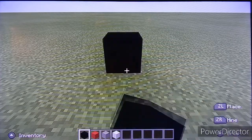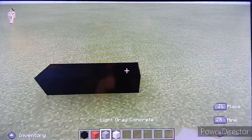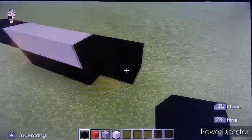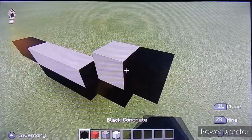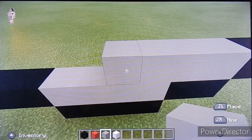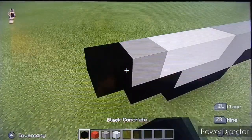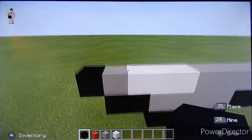We're going to place four black concrete — one, two, three, four — on top of that, four light gray concrete. To the left and right we're going to place two black, and then on top we're going to place a light gray, a black to the right, and three more light gray. Then we're going to place three white, one light gray, and a black. This is the start of our Pokéball.